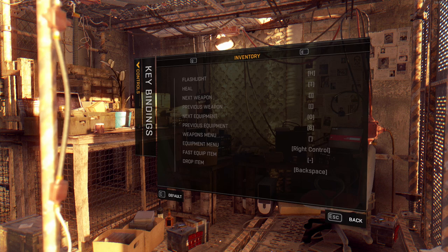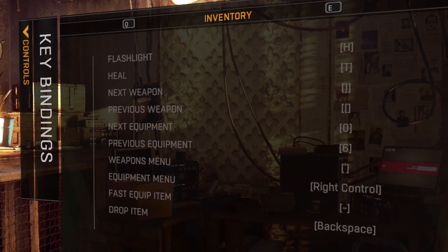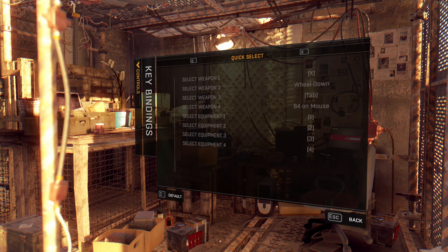In the inventory tab, only two binds are worth mentioning. I switched flashlight with heal, because you only have to turn on the flashlight once, and I'll definitely take the key for medkits closer to WASD — you use it multiple times per game. The rest of keybinds here is something I don't use, not with all weapons and equipment on quick select.